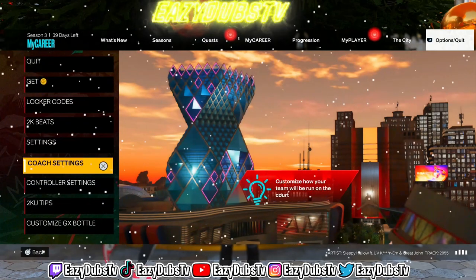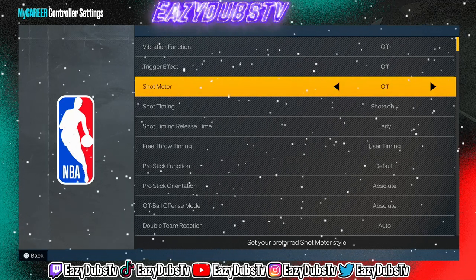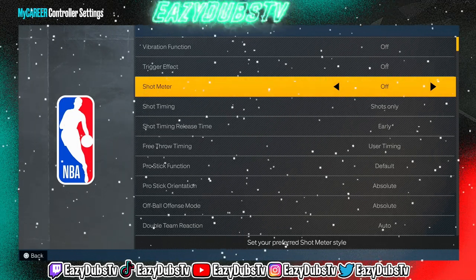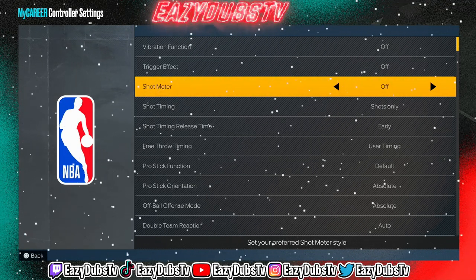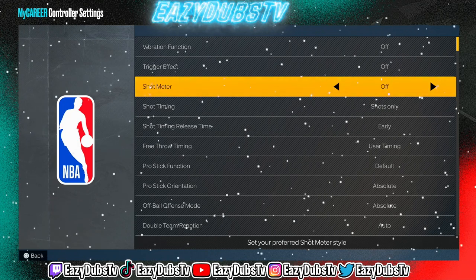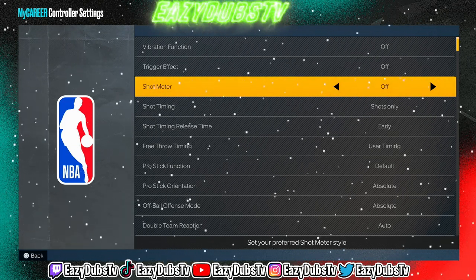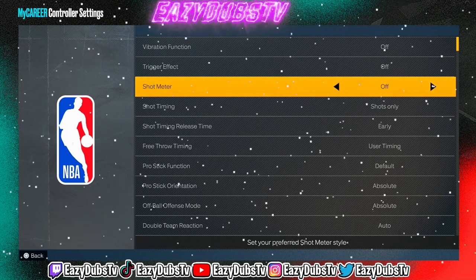For my settings personally, shot meter is turned off. Get used to shooting without the meter. The moment you learn how to shoot without the meter, you're actually going to receive a boost to your jump shot. Luba, aka Mike Wang, has already confirmed this in past 2K games, and even this year he confirmed you still receive a boost for shooting with your meter off. Learn how to shoot with your meter off — do not just go into park, stage, or rec with your meter off and not know your shot. Go to the Gatorade facility, play your favorite song, chill, and just practice your jump shot. Practice it without a green effect and practice it without a meter. You can thank me later.